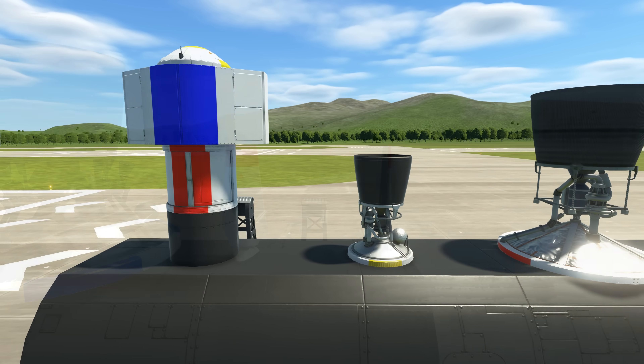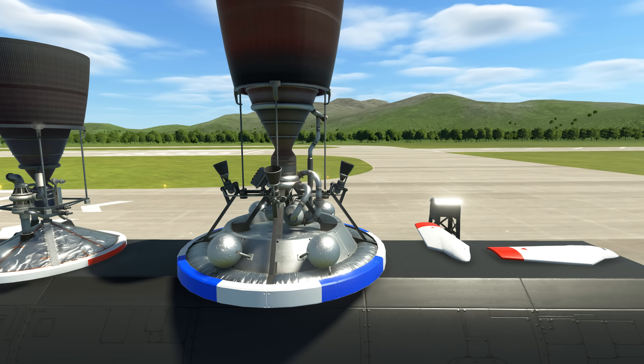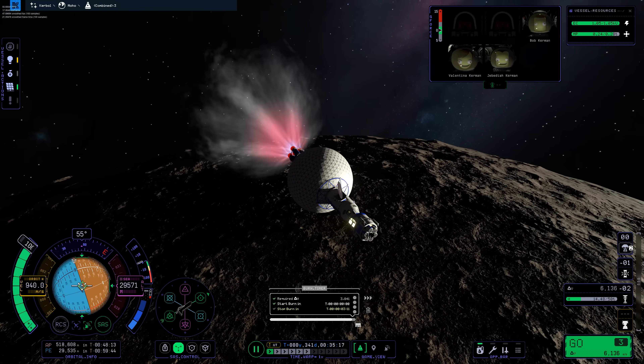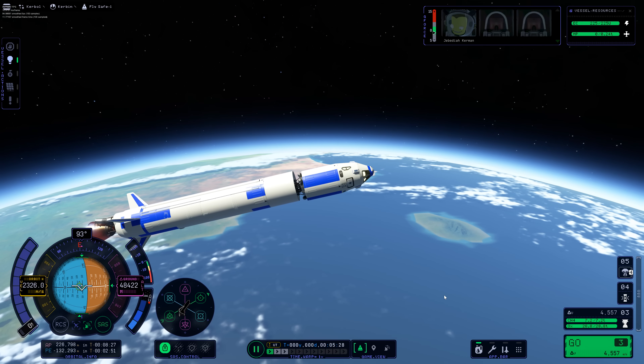The new engines are low thrust but high ISP, so you can think of them as a good bridge between the normal metalox engines and the hydrogen engines in terms of their efficiency. They're all essentially the same sort of thing, with the main difference being their diameter.